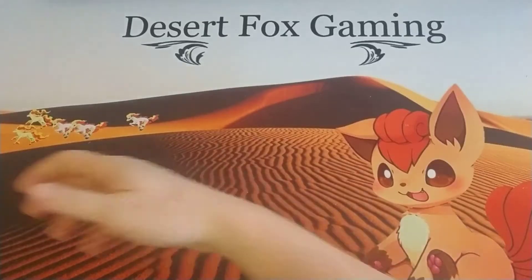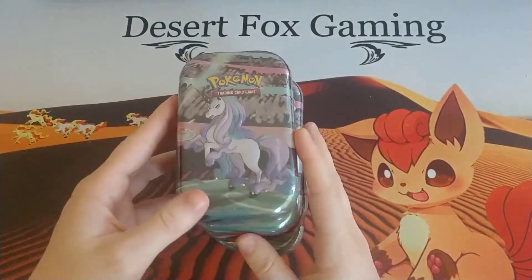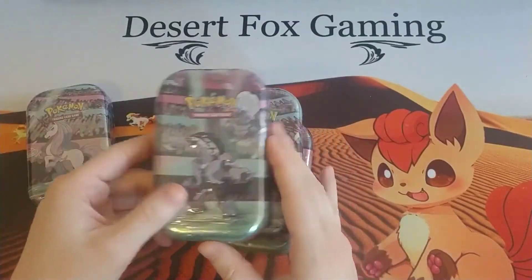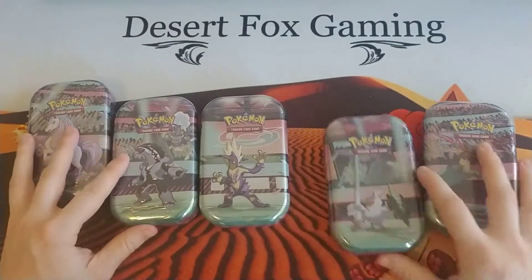Hey everyone, welcome back to Desert Fox Gaming. So we have the next set of the mini tin collections here. We have the Galarian Rapidash, the Galarian Obstagoon, the Dragapult, Sirfetch'd, and the Toxtricity.